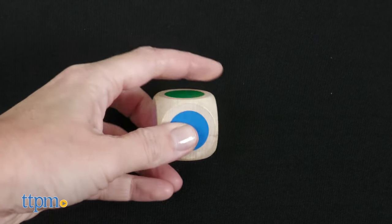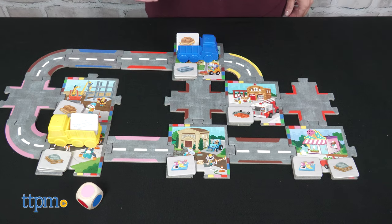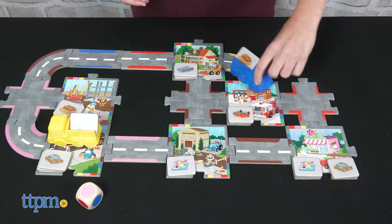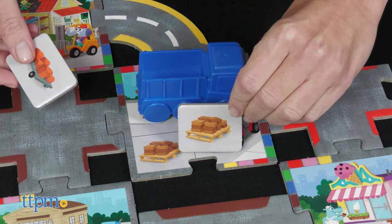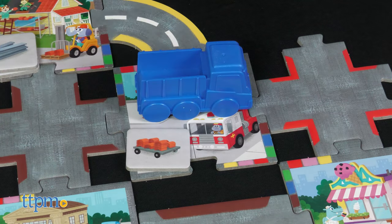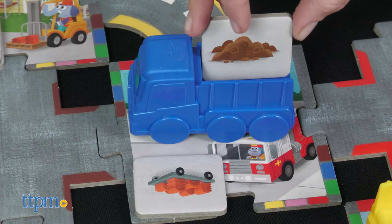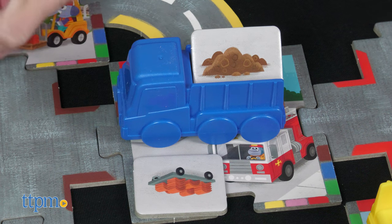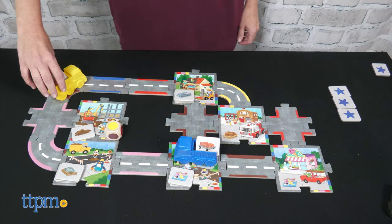For older players, you'll use the die. As before, load a material tile into your truck, but then roll the die — the color you roll determines how far your truck can go. If you arrive at the correct construction site, collect the material tile and flip it so that its star side shows. When all the tiles are gone from their sites, the player with the most stars wins. The game pieces can also be played with for building, delivering, and imaginative play. You can play this game with up to 2 players, ages 3 and up.